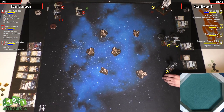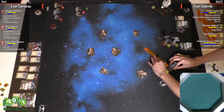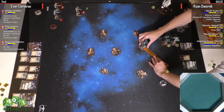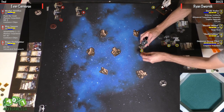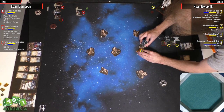Backstabber is similar: when attacking from outside the defender's firing arc, roll one additional attack die. So three dice from any range as long as you're outside the arc — which is solid. You can see Ryan already starting to split and run Backstabber wide. He's probably going to want to loop around with Backstabber, start getting out of arc, and lame shots in.